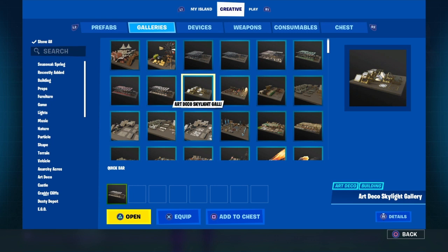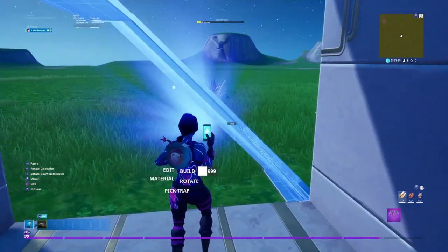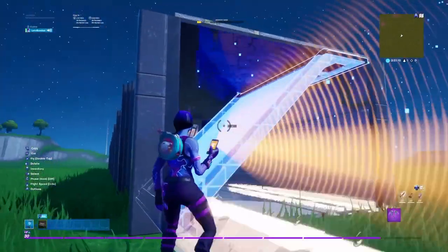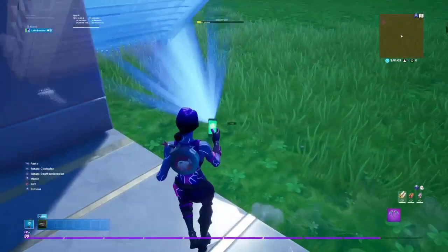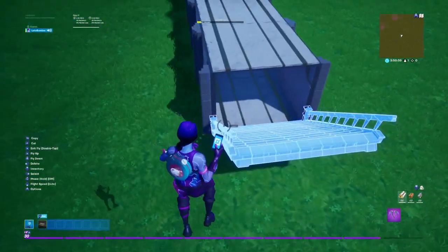Now that you have the tunnel done, let's add some stairs. We're going to use these stairs — actually I don't think you can climb up these. So we'll grab these for stairs instead. You can use any stairs or anything you want. Build your fashion show. Let's get building on the stage.